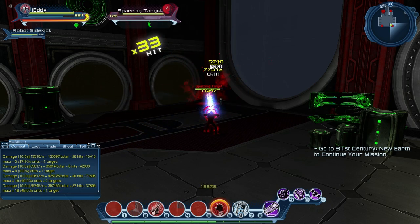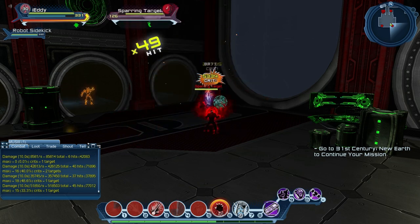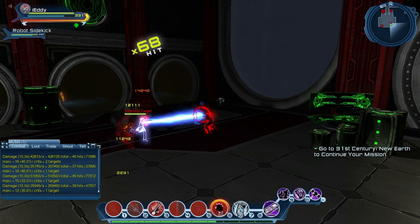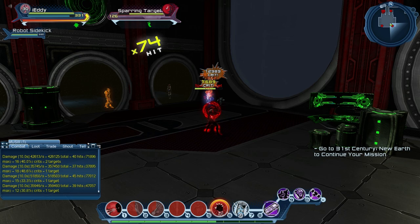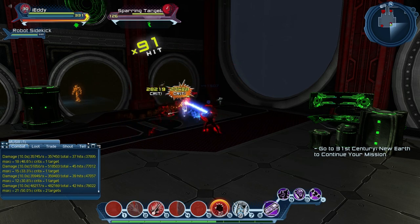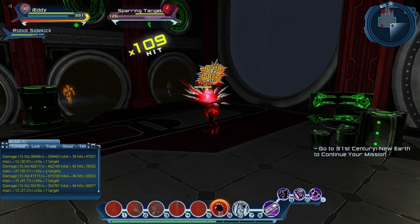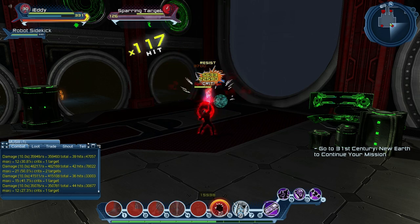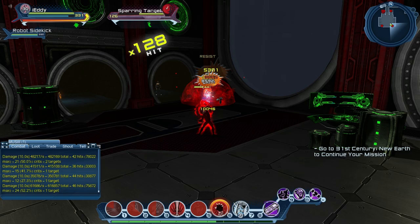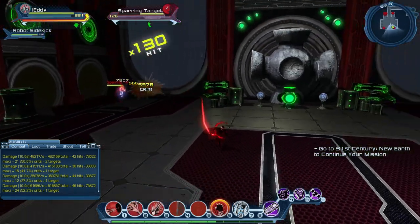On sparring targets it's just to show the rotation for the parser — it's not accurate at all. You can see it's doing 51-something or whatever, but if you use these in raids it's gonna be different. There's also one more rotation which does more damage on sparring targets, but it's not that good in real situations. So we got 61,000, did 52.2% crit right there.